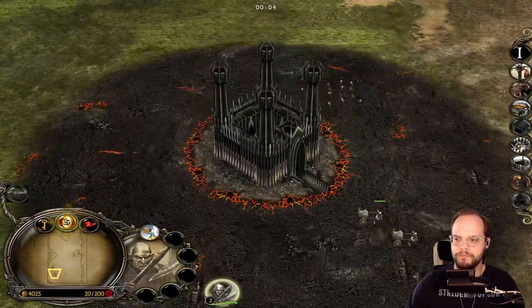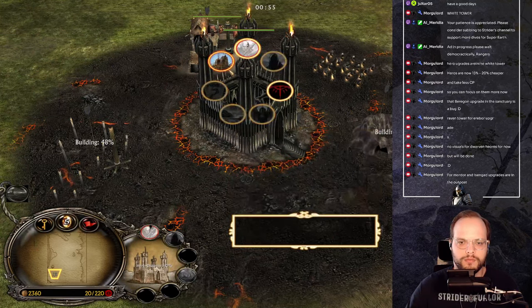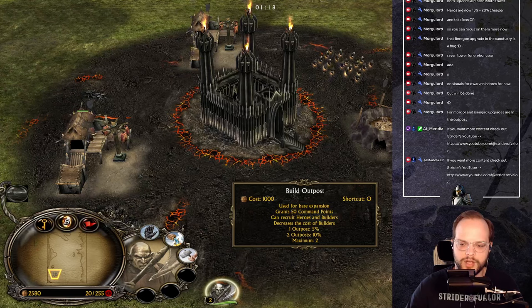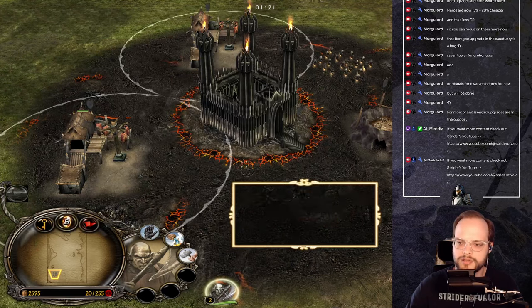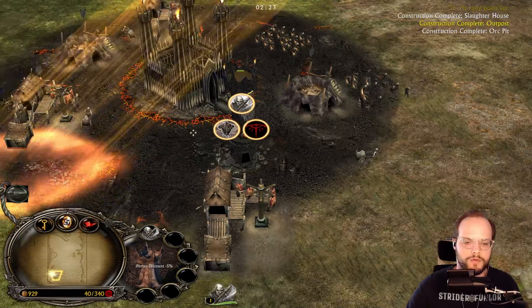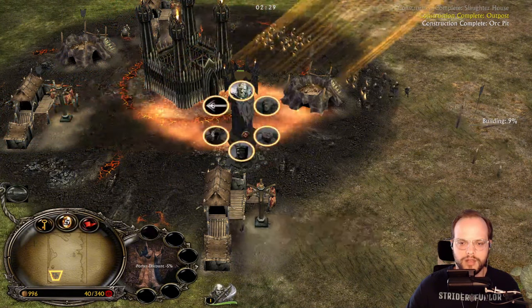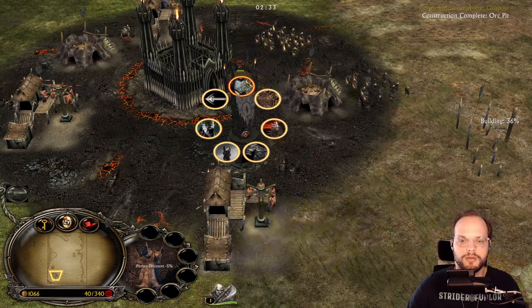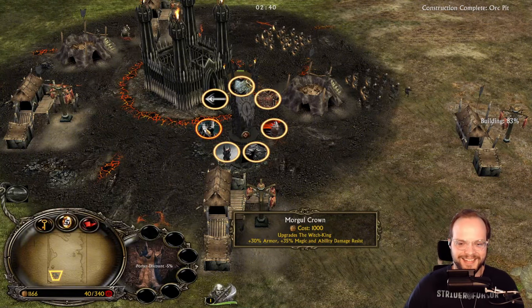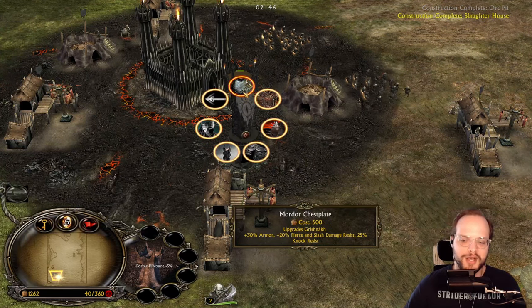Let's move on to Mordor. In the outpost — the Rising Guard — used for base expansion, command points, recruiting heroes and builders, and decreasing builder cost. This is where you get hero upgrades. Under hero upgrades we have the Morgul Crown and a lot of upgrades. Morgue really loves Mordor. First: the Mordor Chestplate upgrade for Grishnak — 30 armor, 20 pierce and slash damage resistance, 25 knock resistance.